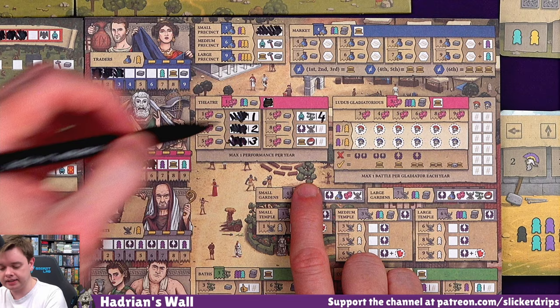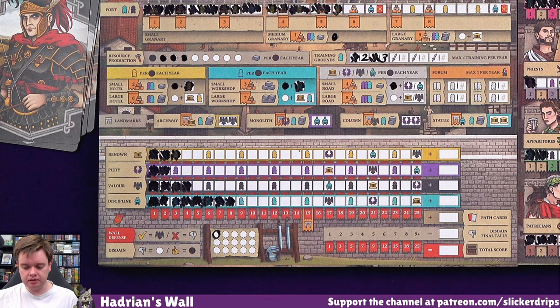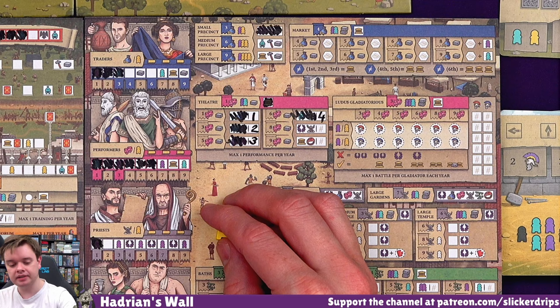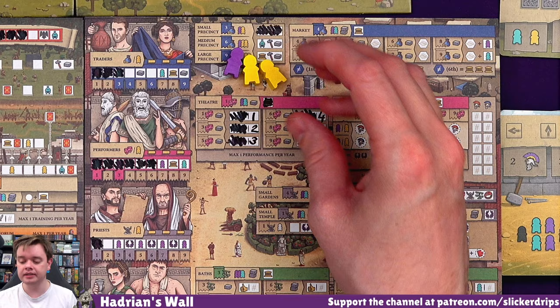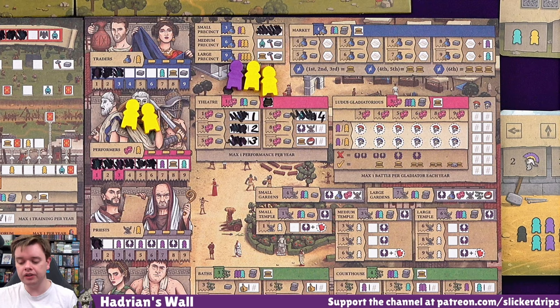Then I wanted the traders - I wanted to go up the traders to six so I can do this precinct. More and more production. That is going to cost me though. Two citizens and a servant right there - but then I've only got two citizens to move up the trader track. Which isn't enough, is it? I'm going to need a third citizen from somewhere. But where do we get citizens from? They're waiting for us here.